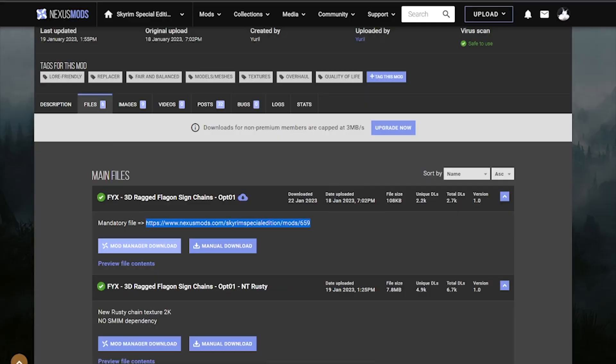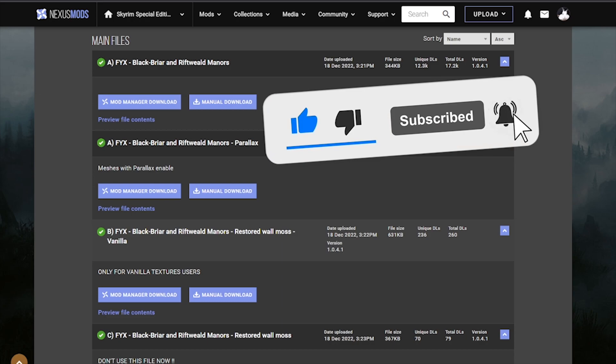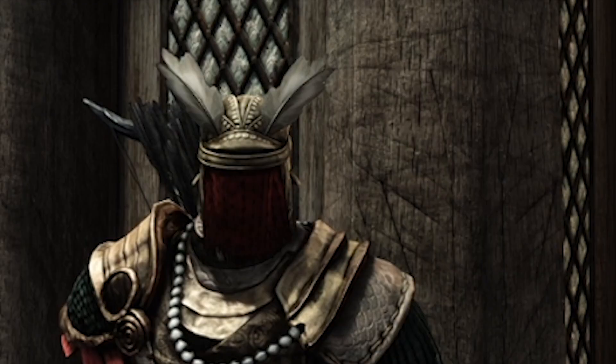That's for Static Mesh Improvement, so we're going to go ahead and grab this. Also for the FYX files, when you go to the main files also go and grab the vanilla textures. We always go with vanilla textures to save FPS — doesn't matter where you are. We're going to get that instead because vanilla textures do not count for custom textures, which will drain your FPS the same way taxis are draining your wallet. And that's the last thing you want.